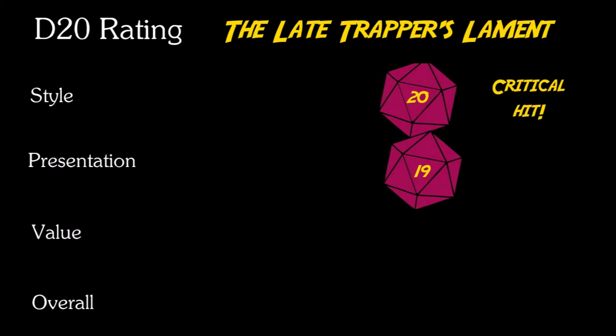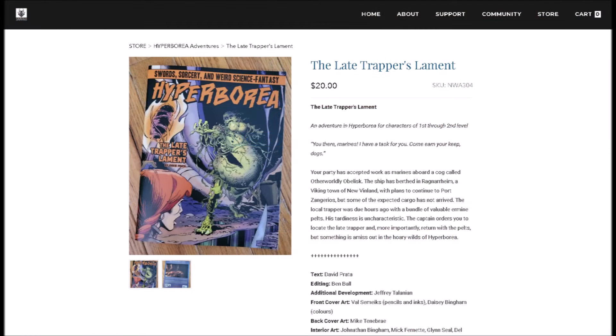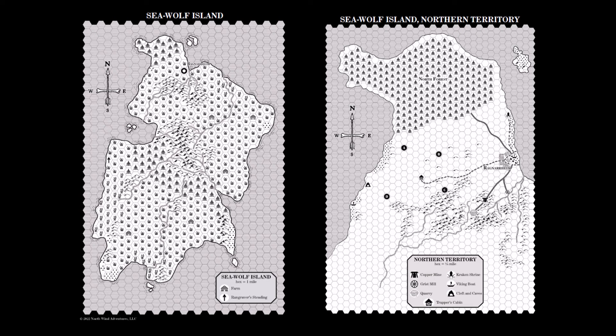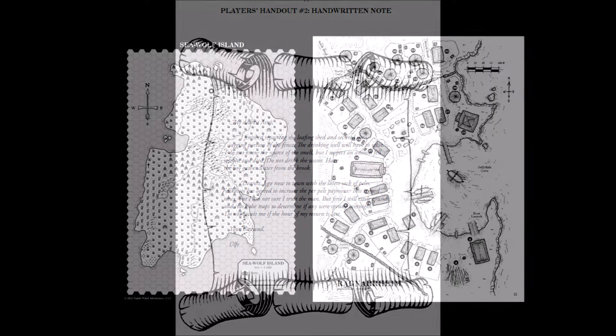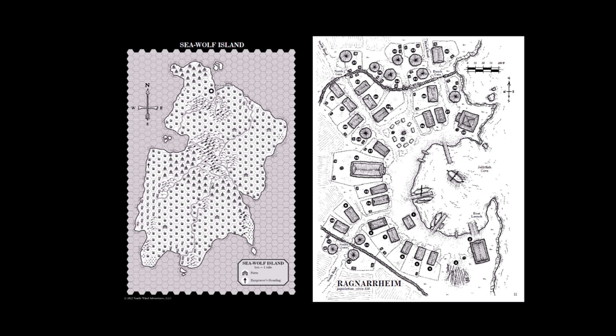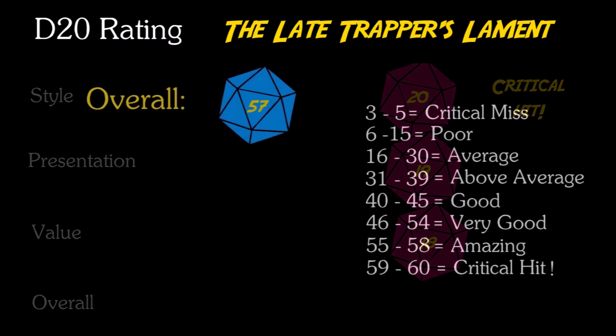Let's talk value. You can pick up the PDF at DriveThruRPG for just $10, or the print version from Northwind Adventures for $20. The print version is a very high-quality, heavy cardstock cover with clear, concise printing. The hex maps of Seawolf Island are printed on the inside cover — the overview map on one side, and the more detailed lower-scale map of the island's northern territory on the other. I also like having the PDF so I can print out the dungeon map and the various handouts, which include a parchment map of Uluf's traps as well as Uluf's letters to his wife Astney. So for me this was a $30 purchase. Considering you get two to three game sessions from the module itself, as well as coverage of Seawolf Island and Ragnarheim, I'll rate this an 18. That brings the overall rating for Hyperborea's Late Trapper's Lament to a 57.